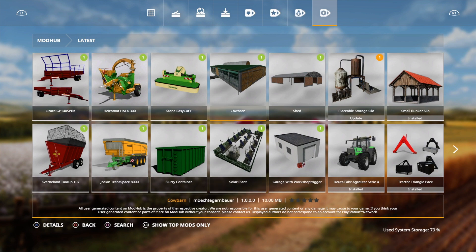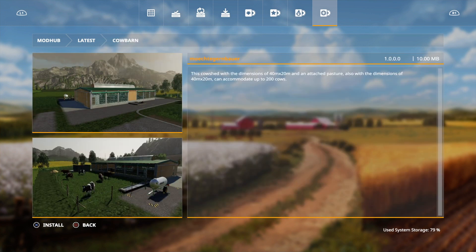Then we've got a new cow barn - the dimensions are 40 meters by 20 meters and it can accommodate 200 cows.